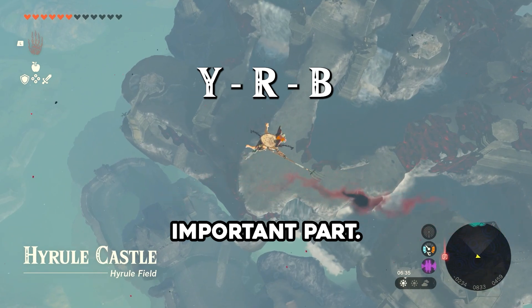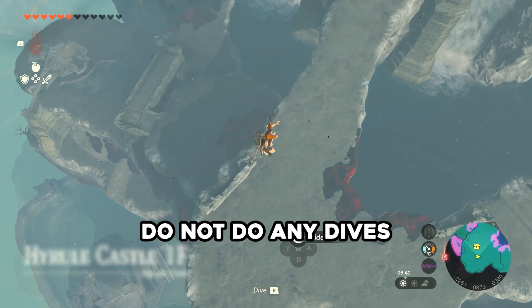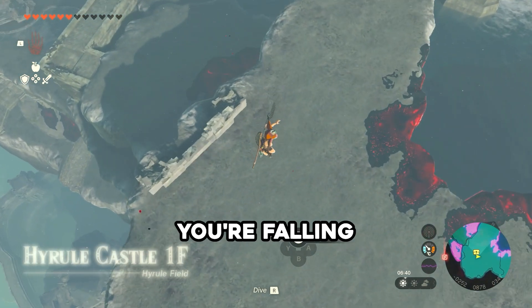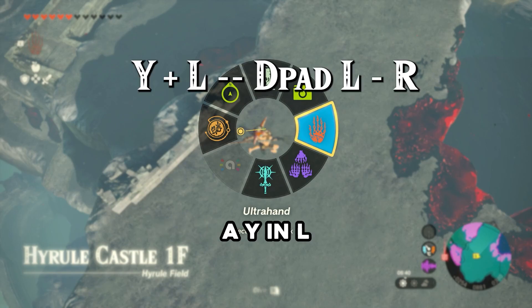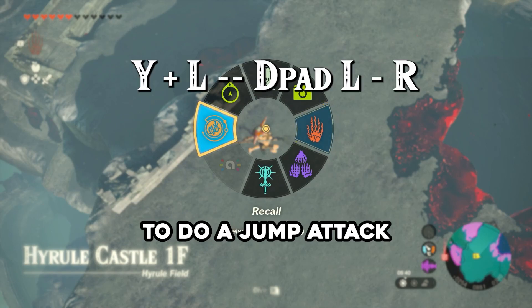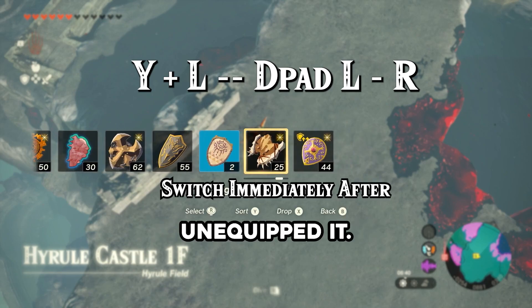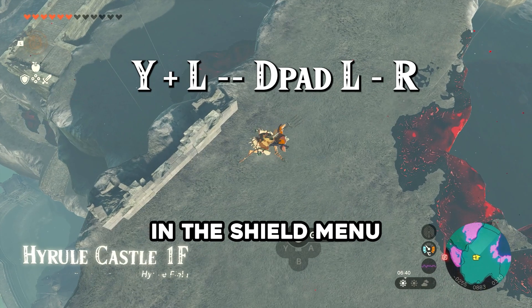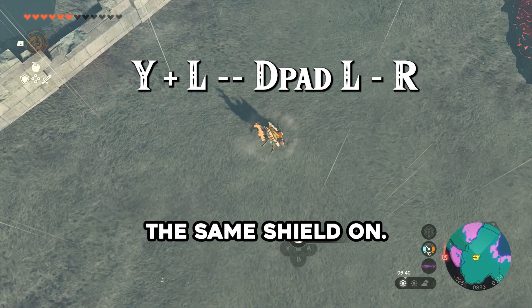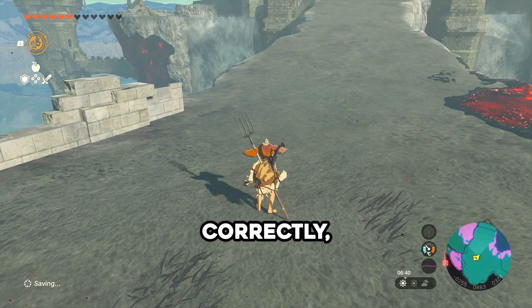And this is the important part now. While you're above the castle area, drop down in a neutral position — do not do any dives or anything. Make sure you're falling normally. And when you get very close to the floor, press Y and L at the same time to do a jump attack and stop it with the menu. After holding the menu for a second, let go and switch your shield. If you don't have another shield, you can unequip it or just equip another shield — just do something in the shield menu except have the same shield on. Then close the menu and immediately dive again and hit the floor.